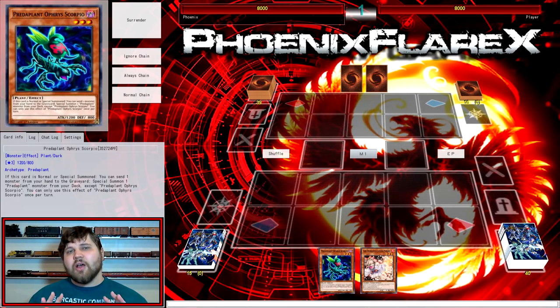Meanwhile, Gokis have tons of different extension options, different starter options, all that sort of stuff. It's a deck I've been really enjoying to play. This combo is going to be an extra link combo requiring just Scorpio plus a monster to discard.